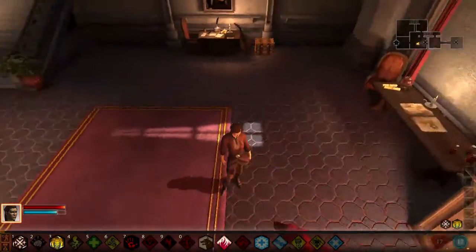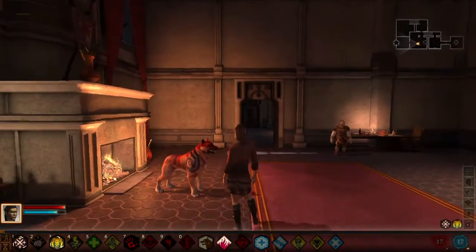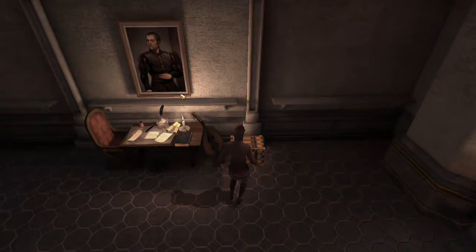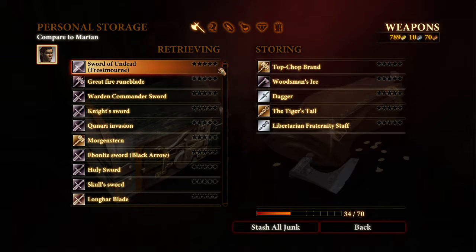I can do a Dragon Age 2 playthrough pretty easy. I'm just gonna have to pick a mod for my next character, because the weapons I have — all these purple ones are actually part of a mod. There's at least 70, and I have some on my characters.